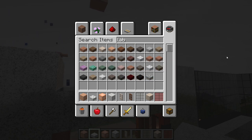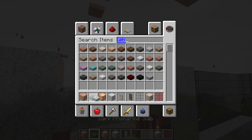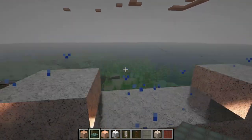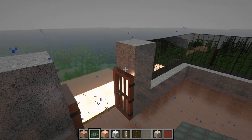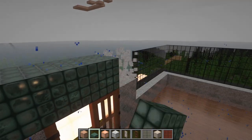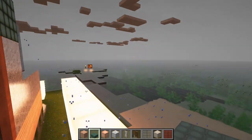Let me think — maybe a slab in a different material. Dark prismarine slab — that looks fancy! Maybe I'll use that for now. Let's take off the old slabs and place the prismarine slab. I think it looks good now. Let's keep it that way as we build up more of the house. What do you think? I think it looks good.